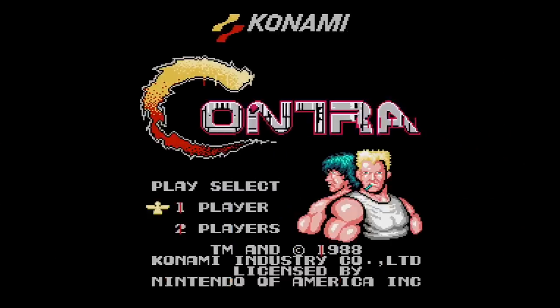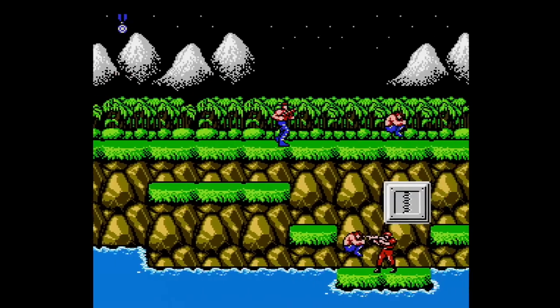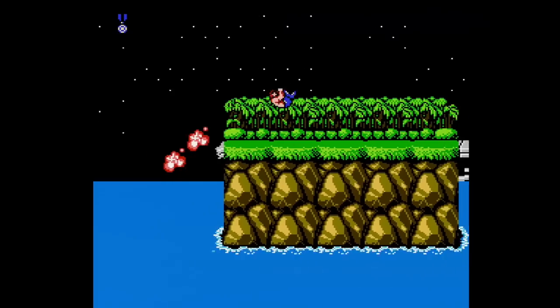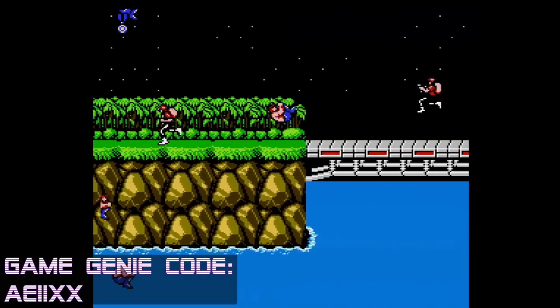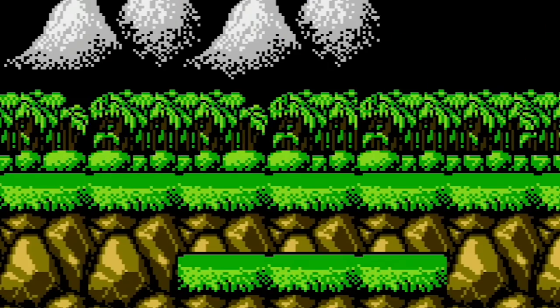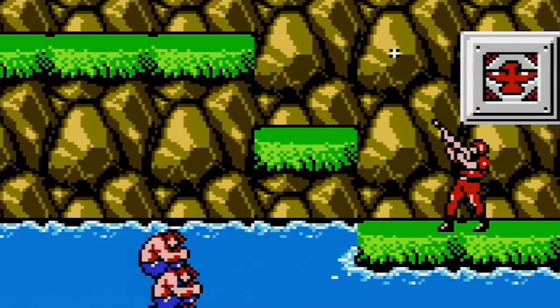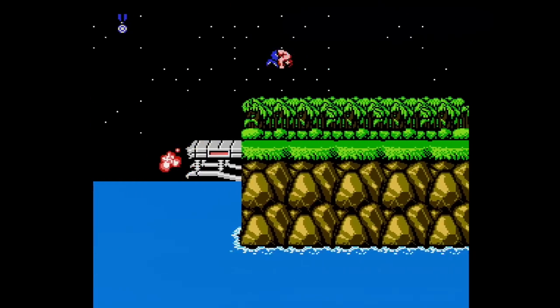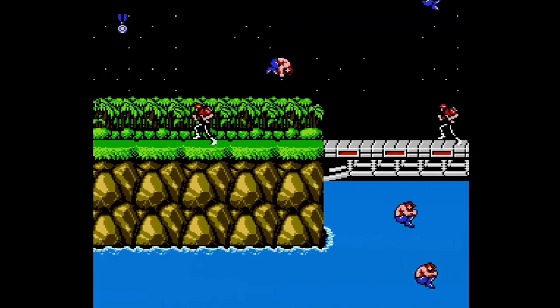Next up we have Contra codes! There are a lot of fun ones for this game, but I narrowed it down to just a few that I think are worth mentioning. Want to see what it looks like to shoot yourself out of your own weapon? Enter this code and have a field day. Die once and then shoot your weapon and see a bunch of sprites in the jump pose hurling at the screen. It actually works pretty well with destroying a lot of enemies at once, plus it's just funny to see.